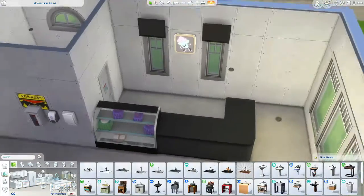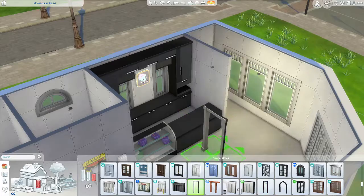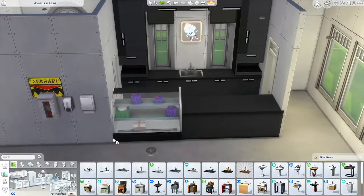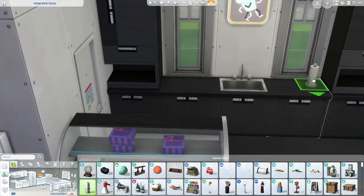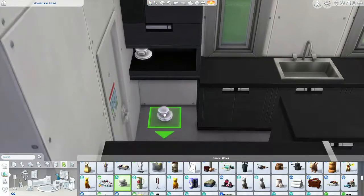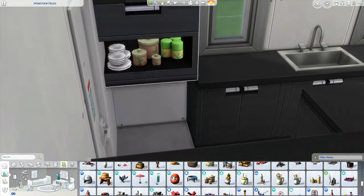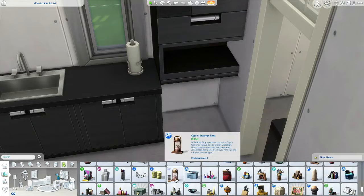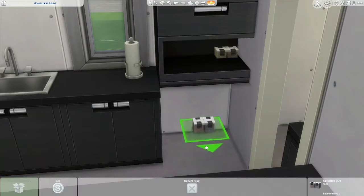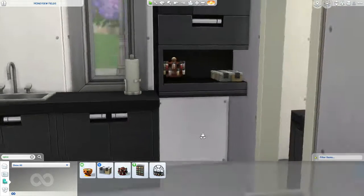Here is me trying to figure out the front counter where you would order your food. The color of this changes like five times — I just could not figure out what exactly I wanted to do. You'll see I do settle on a color at the end, but that ends up changing later on because I decided to do it in the colors of the school. Here I'm trying to fit things into the shelves — they were kind of blending in with the cabinets, sort of floating. So I decided to have it kind of sunken in a little bit, but then I ended up changing these cabinets and putting the stuff on the counters anyway.